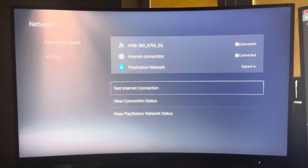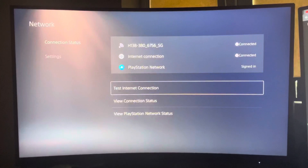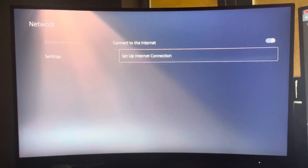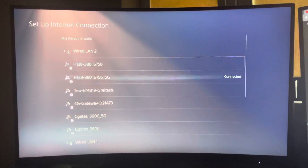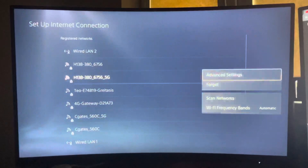If your internet speed is poor, try limiting devices on your network or restart your router — unplug it completely from the cord, hold for a minute, then plug it back in. I highly suggest using an ethernet cable if possible.